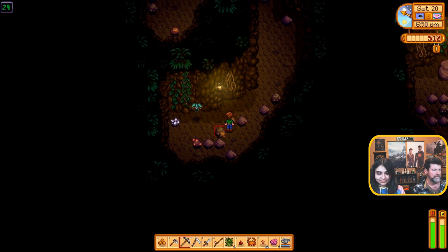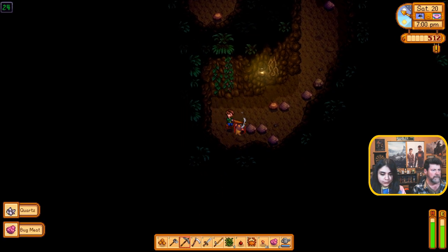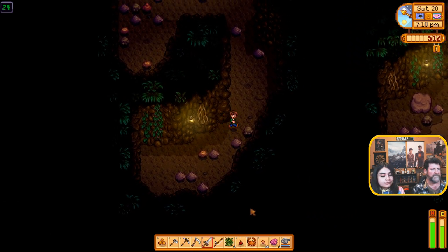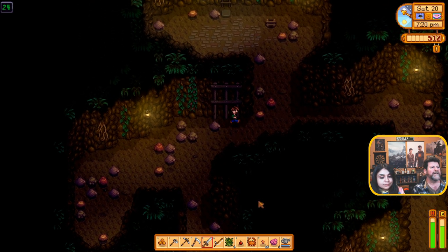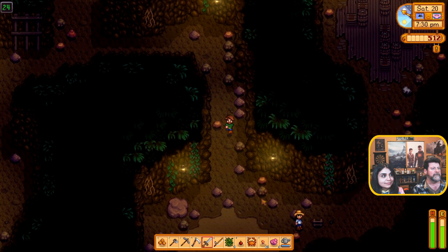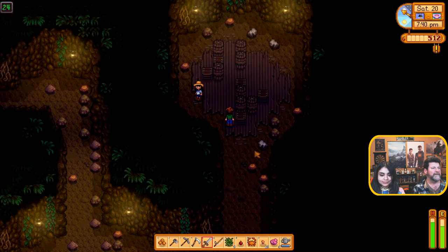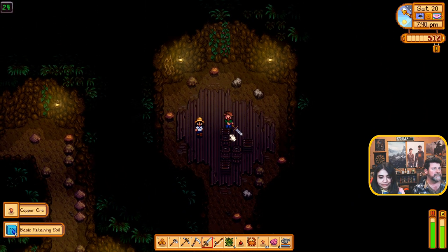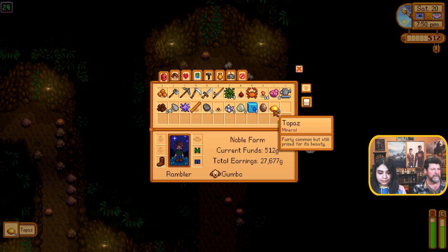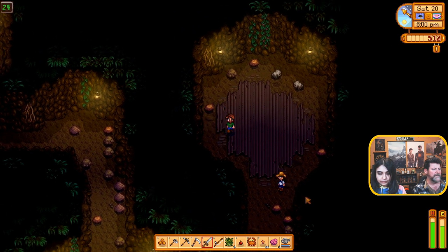All these paths are blocked — have you found a down ladder yet? No, not yet. I found a treasure room over here. I found a ladder as soon as I figure out how to weave my way around these. Oh, there's another ladder up top. We got stuff! What did we get out of that? Got some topaz and a geode — good stuff. Back to that ladder, let's finish this level.